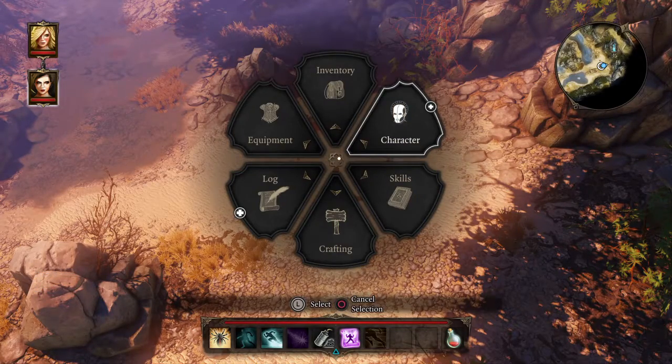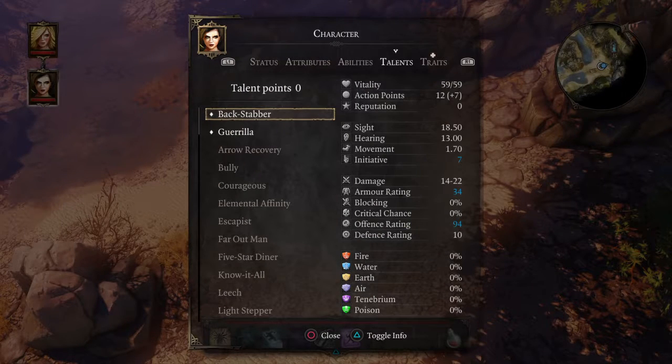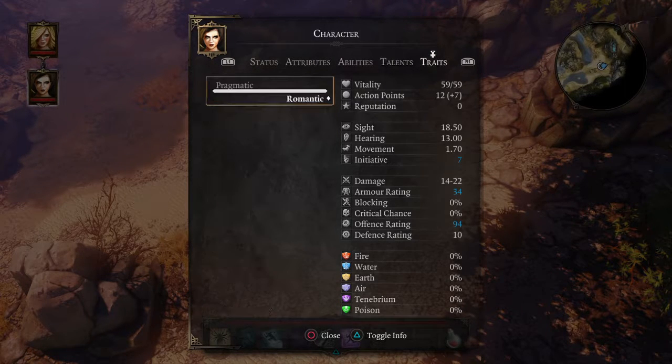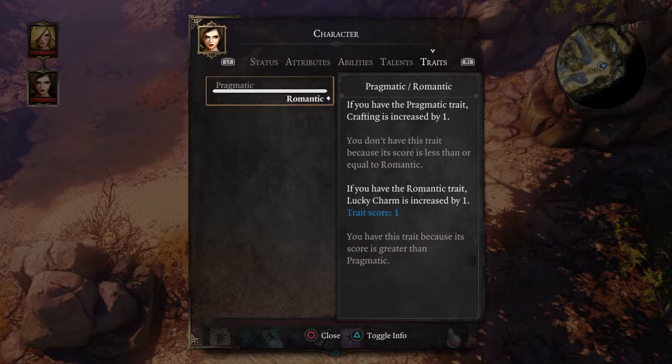Right trigger, go to character, and now we have a Traits tab. In the past there were just attributes, abilities, and talents — now we have traits. Pressing triangle shows us pragmatic versus romantic. By picking the romantic side, had we picked pragmatic, our crafting would be increased by one. But since we picked romantic, our Lucky Charm is now increased by one — so our charm is now two.